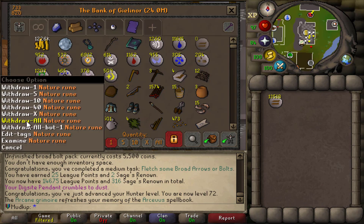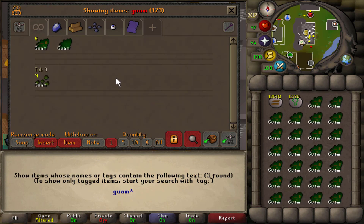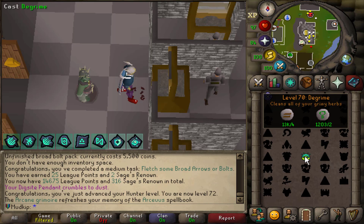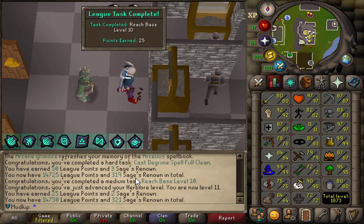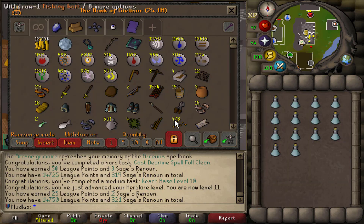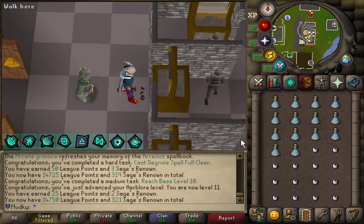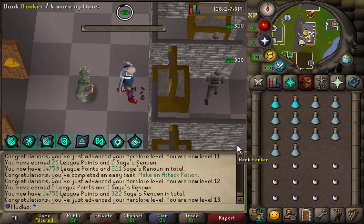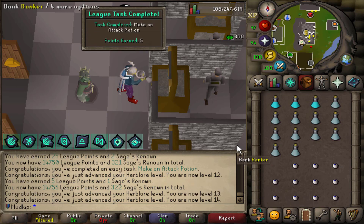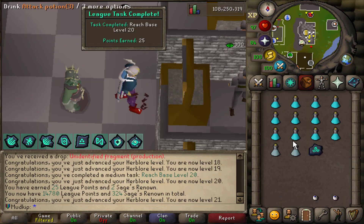I found a cool way to get two tasks done at once. I have all these guams in the bank that I've been collecting. There's a task to clean 26 herbs at once using Degrime, so we should get two done here. Cast Degrime - full clean. That is now base level 10s on the account. When I was at the Gauntlet earlier I got a drop called Eyes of Newt, which I calculated my depth in the gauntlet to get on purpose, so I can make attack potions - a very challenging leak task. Maybe we can get to level 20 and then we'll have base 20.